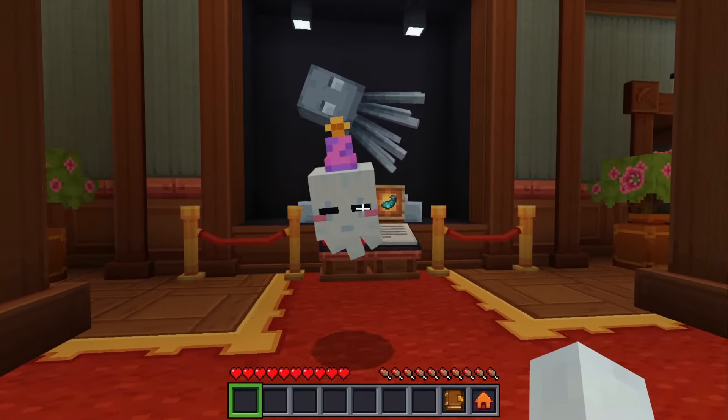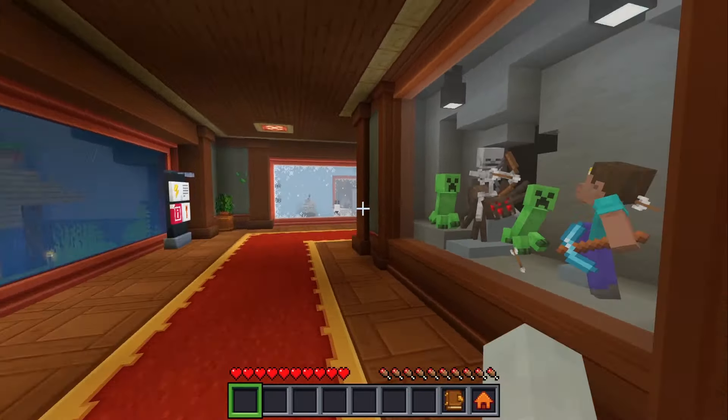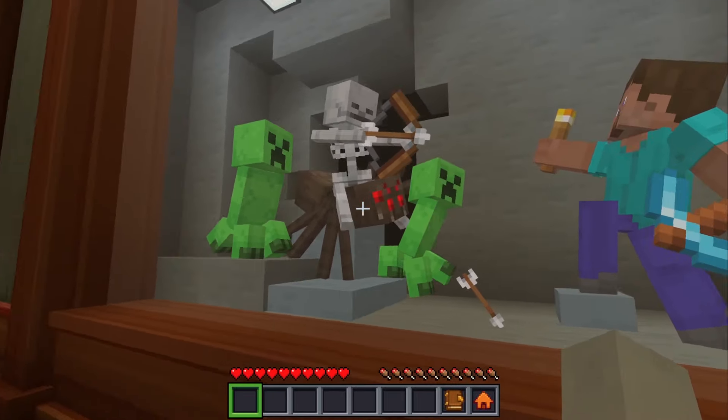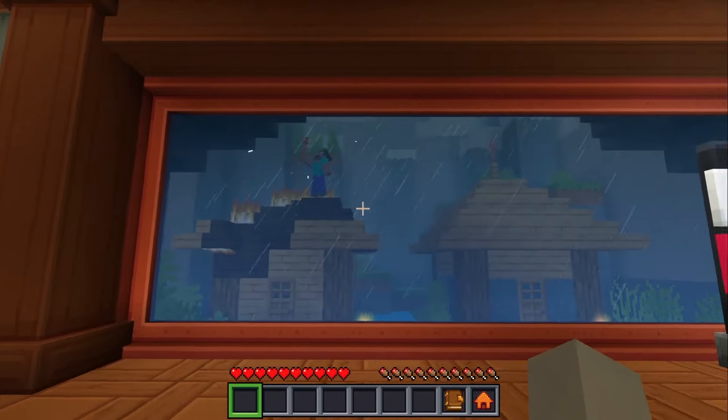I finally found a place to put my tree — there we go, perfect. Check it out: Steve is going mining and he's about to lose because he's got no armor and he's faced off against a spider jockey and two creepers. You're gonna lose that pickaxe, buddy!